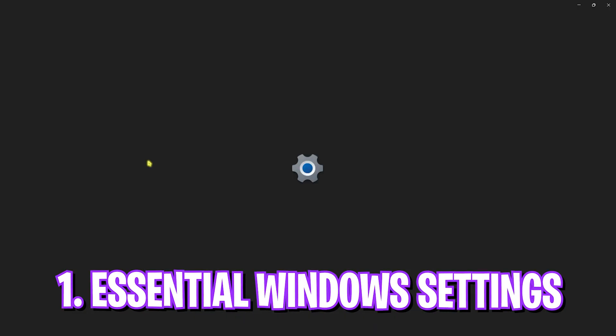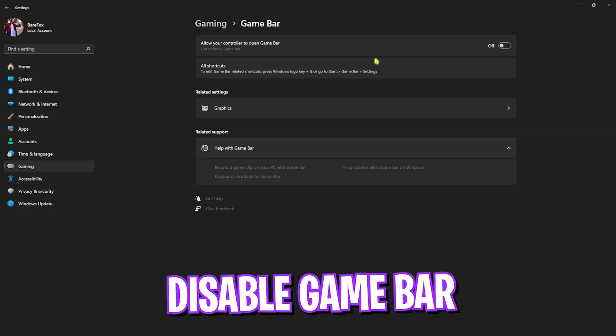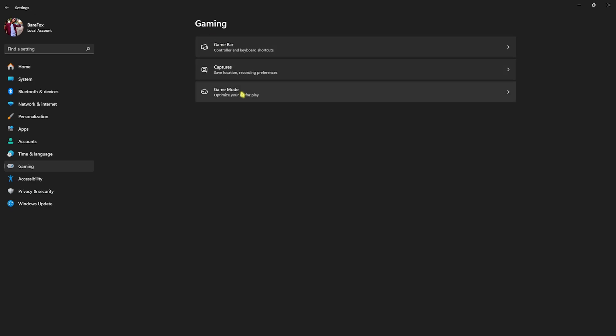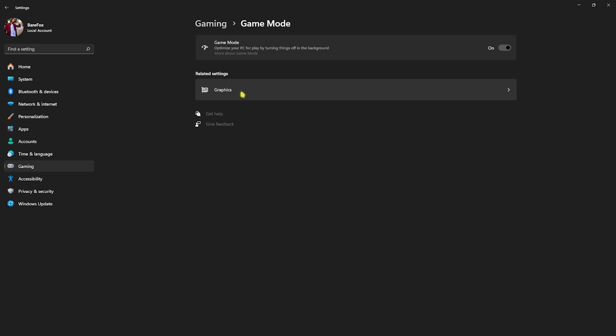Step number one is the essential Windows settings. Head over to Settings on your PC, go all the way down to Gaming, head over to Game Bar and turn it off. Game Bar consumes a lot of CPU and memory usage in the background, so disabling it will help you gain extra performance. Go back to Gaming, head over to Game Mode and turn it on — this will optimize your PC by turning off background services and notifications.